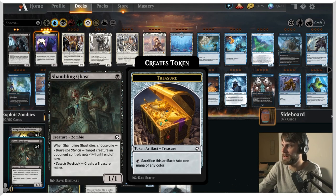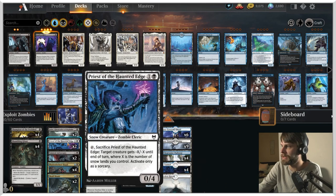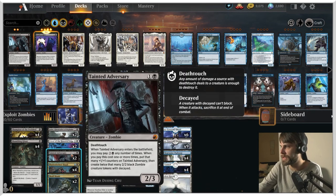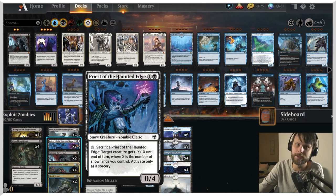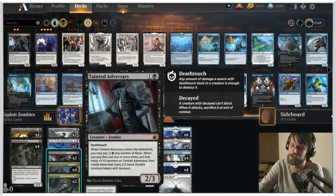In the one drop slot, we've got Shambling Ghast, which is very good. We also have Champion of the Perished — a really powerful one drop in a zombies list that will hopefully gain some counters regularly and get out of hand quickly. Jadar is in here replacing two of the Priests; I didn't want to go for all four since it's a legendary creature. Tainted Adversary is a way to flood the board with 2/2 decayed zombies that you can then exploit, and it's just a powerful creature.